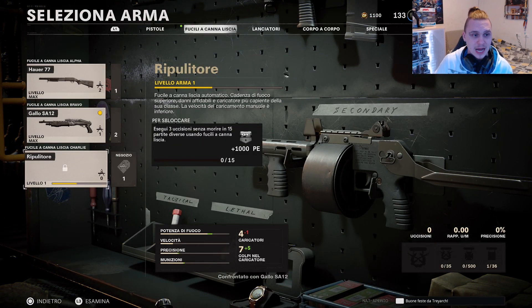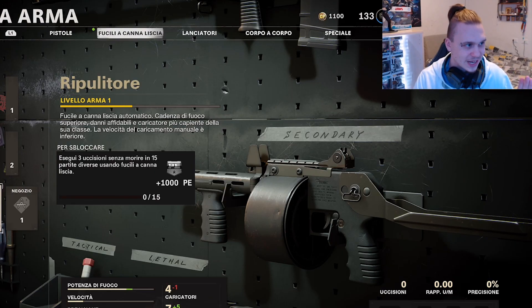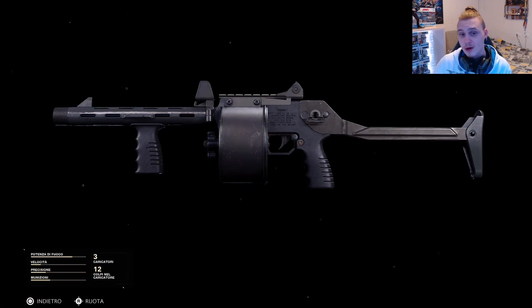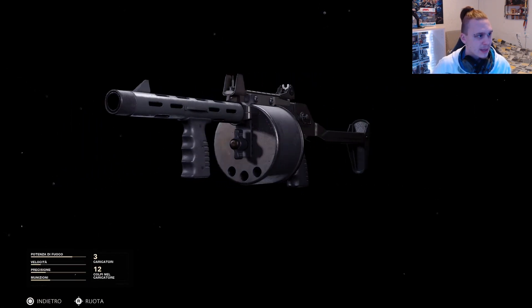Oggi andremo a sbloccare il nuovo fucile a pompa ripulitore, che avevo già provato su Warzone. Per sbloccarlo dovremo totalizzare delle mini sanguinarie, cioè 3 uccisioni senza morire in 15 partite diverse. Questa volta ovviamente non quitteremo dalle partite. Dovremo completarle utilizzando il fucile a pompa. Il ripulitore dovrebbe avere statistiche molto più forti dello SPAS, quindi qualcosa di veramente assurdo. Direi di non perderci in chiacchiere e andiamo a sbloccare questa mega bestia.